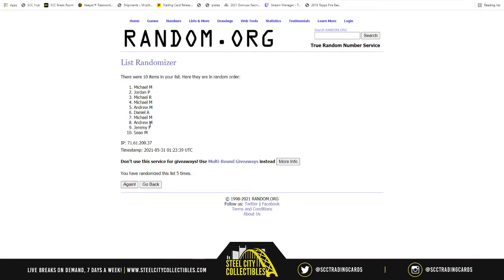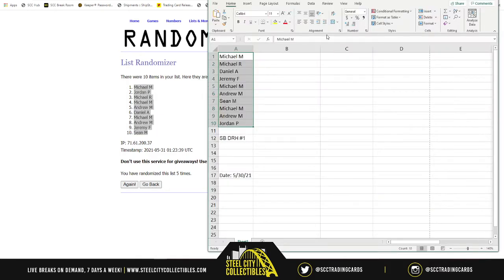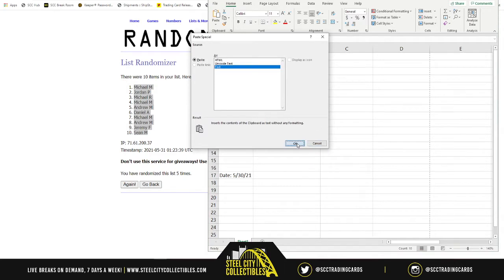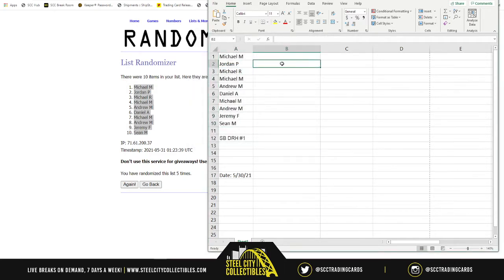Michael on top, Sean on bottom. Your new spot on the break: Michael M, then Jordan, then Michael R, then Michael M, Andrew, Daniel, Michael M, Andrew, Jeremy, and Sean.